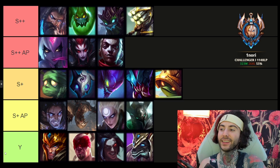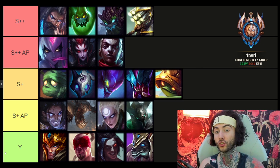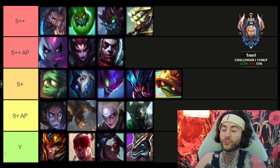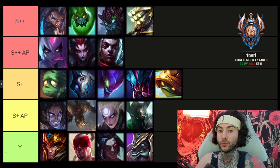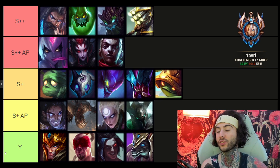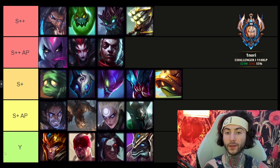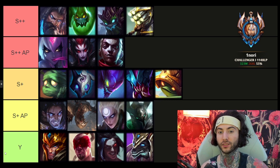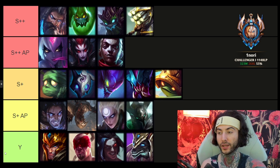Next we have Kindred, Kha'Zix, Rek'Sai, and Rammus. Kindred is a skill-expression champion — she does well but you have to not mess up to really perform. If you like ranged ADC playstyle, Kindred is for you. Kha'Zix I've been playing a lot with Ravenous Hydra into Eclipse Claw, later going into Edge of Night. I recommend that build with First Strike — it feels super strong.